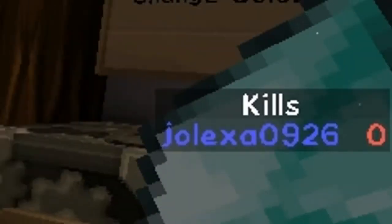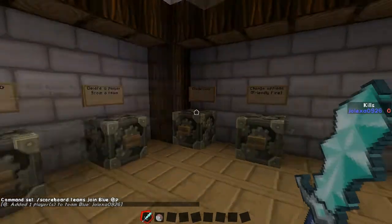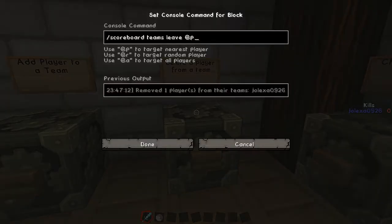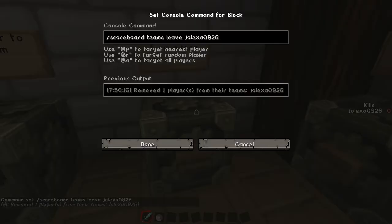You're going to see on the right over here that my name now turned blue. And that doesn't always happen — you're going to have to set that up, but we're going to look at that in the change color section. Now to delete a player from a team, you're going to want to do scoreboard teams leave, and then your target selector. You can actually target actual players — so you could say me and it's going to remove me. But if you're doing a map, you're probably going to want to target the closest player.